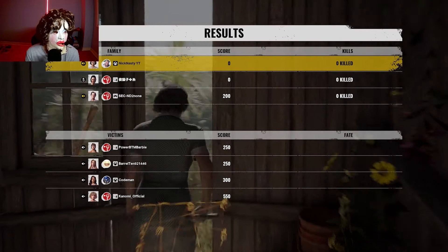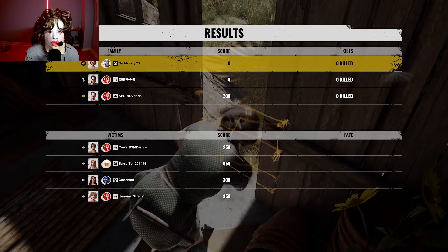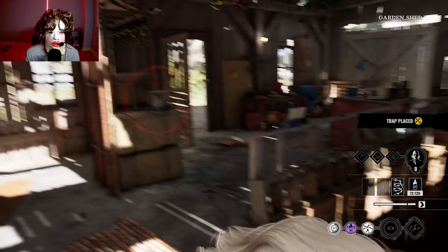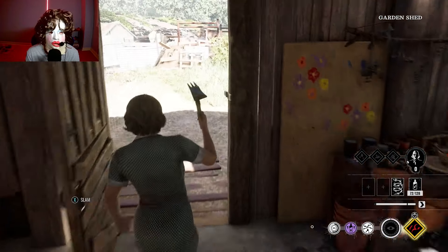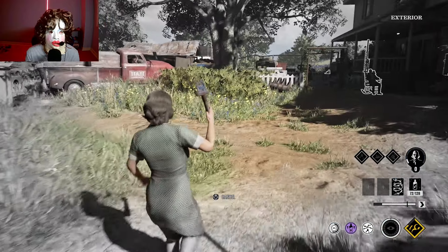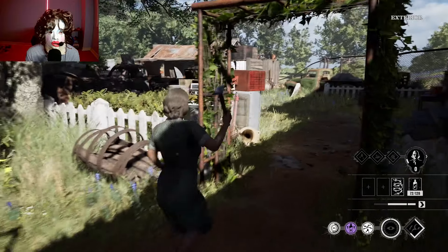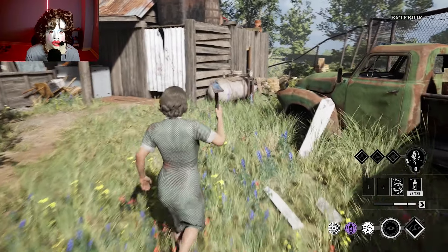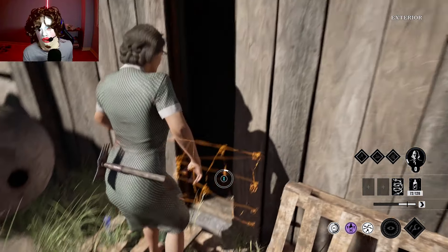I'm also placing a trap at Garden Storage because a lot of people like coming there on Nancy's House. We're up against a Julie, Connie, Ana, and Virginia the Turkey. I've got one trap over there in Man Cave, one at Garden Storage, and one at the Johnny Shack. The Pressure Tank is here too, so that's perfect — if they try to go for the valve, they'd usually come through this gap.